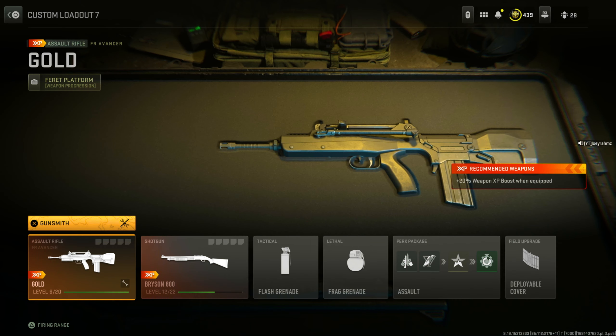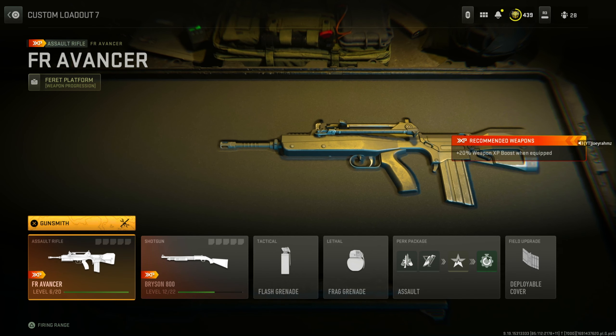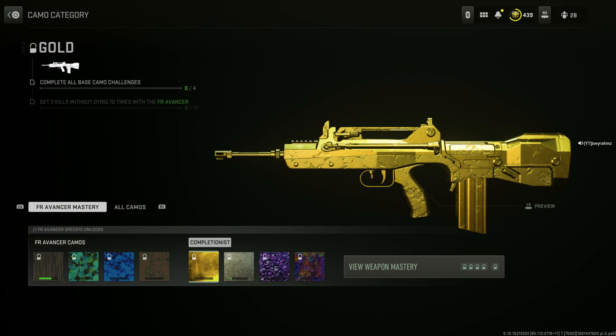As you can see right now we do not have gold unlocked for the FFAR, however I do have it equipped. I can play in game and I can use it in the firing range as well. You can see the date on the gun is 26th of August, and I just did the glitch here. The glitch has just been done and it's the 26th of August as I told you, so the glitch still works currently today.